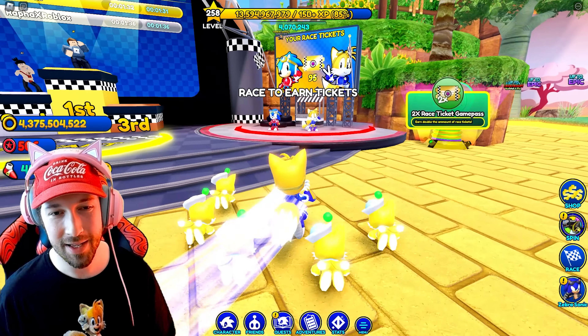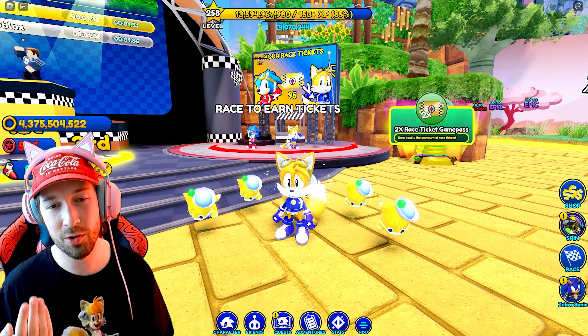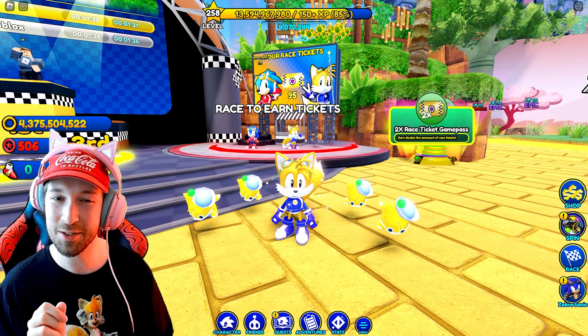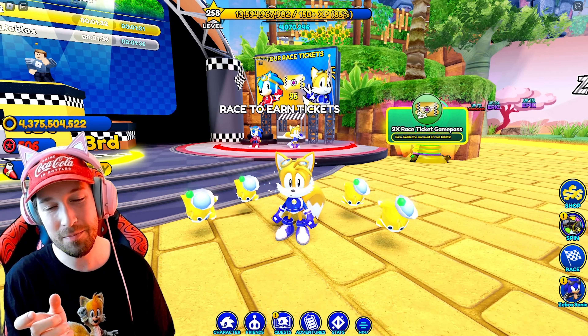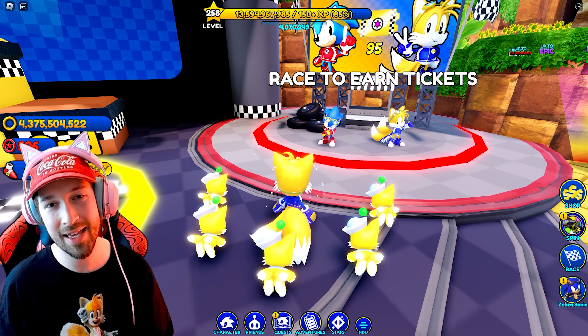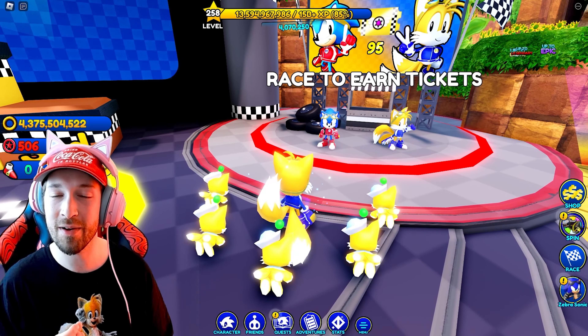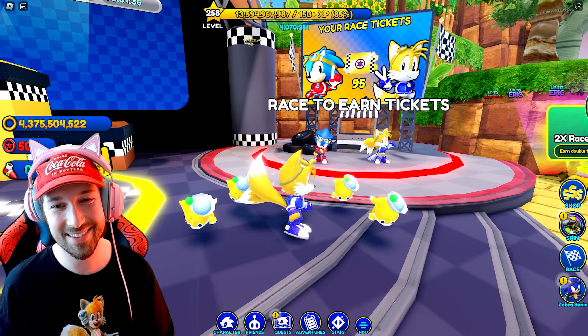As you guys can see, I'm playing as Ray Suit Classic Tails. I love that for Classic Tails they gave him a royal blue ray suit, and then for Modern Tails they gave him a light blue ray suit. It's just a nice touch to have it be similar to the Classic design. Even with Classic Sonic, he has a bright red ray suit, but Modern Sonic has a darker red one. So they keep it similar because it's technically the same character.